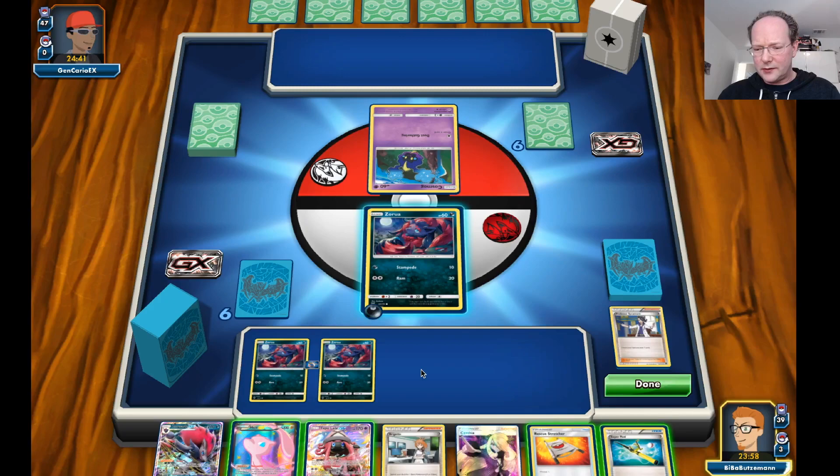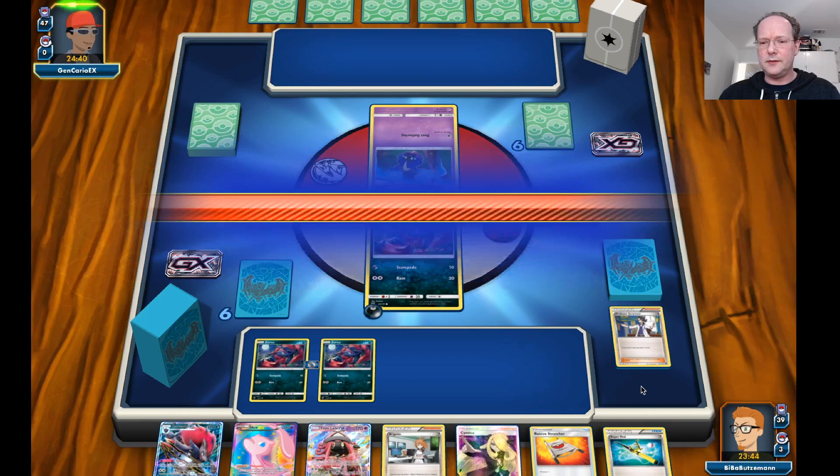We have a Mew, which we probably don't need, a Rescue Stretcher — that's good — and a Super Rod. For next turn we have the Zoroark and will need one more energy.